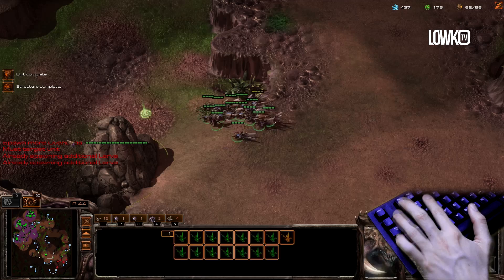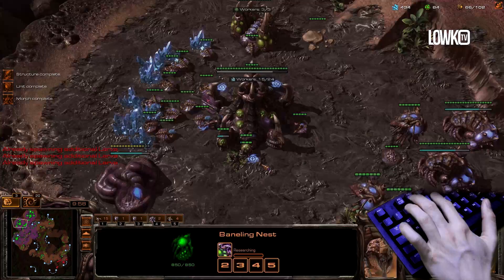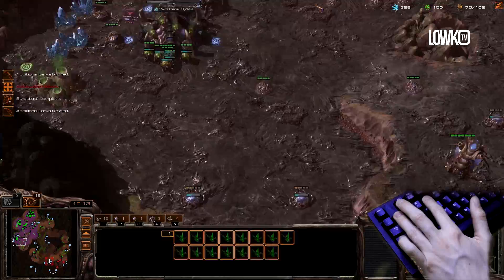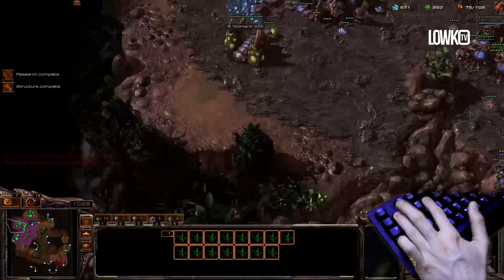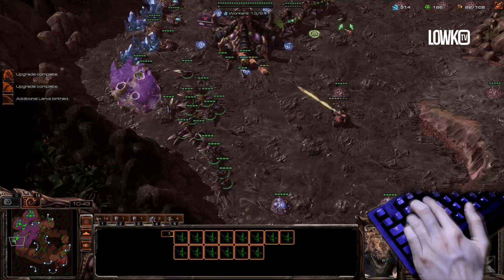Now he lost a couple of units right there, so the aggression he might have wanted to go for is not going to be as strong. My Lair is finishing up. I don't have this hotkeyed — that's why I didn't have it in time. I'm gonna start putting drones in Gas right there. Gonna start my Spire very soon. And I'm just gonna make sure I get more and more drones going at this base too. Once I have max saturation, I should be good to go.